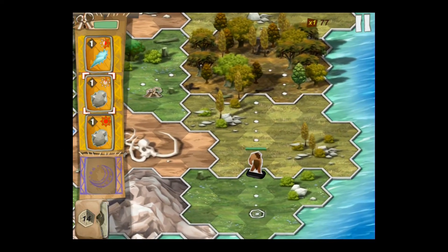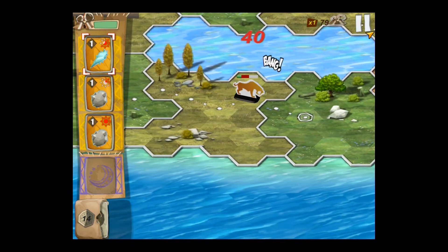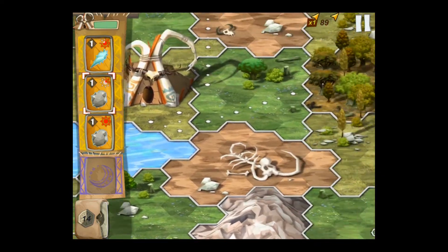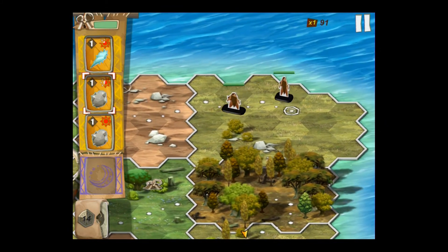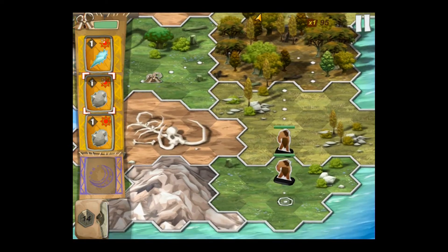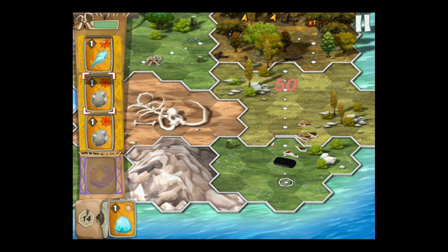Caveman Wars is a decidedly more hands-on strategy game. Players manually repel caveman invaders using different attack cards. Different cards are stronger against different kinds of enemies. For example, Sabertooth Tigers are weak against ice because cats hate water. However, the cards don't last forever and should be cycled out before they expire.